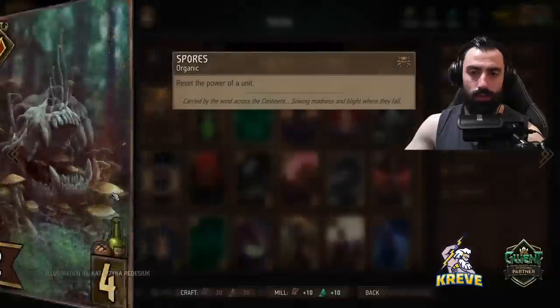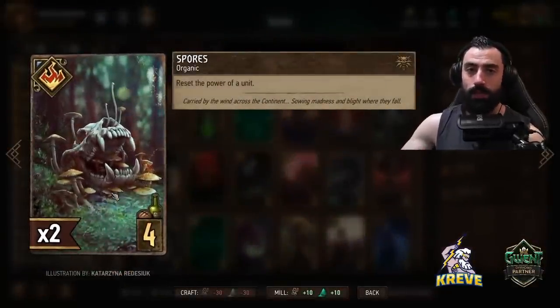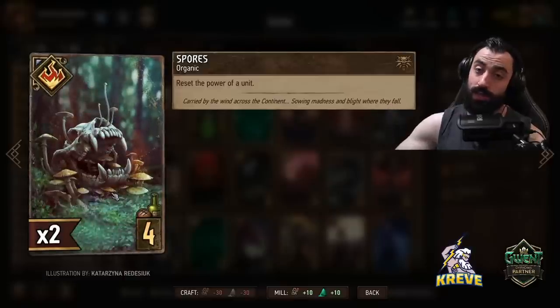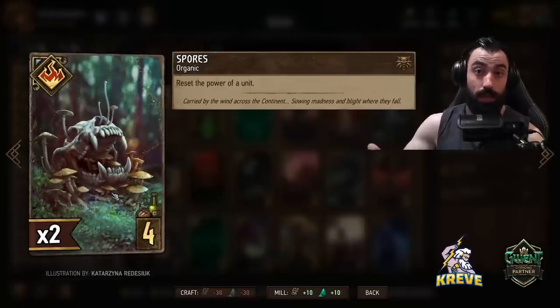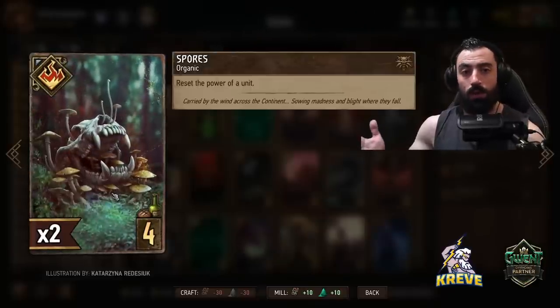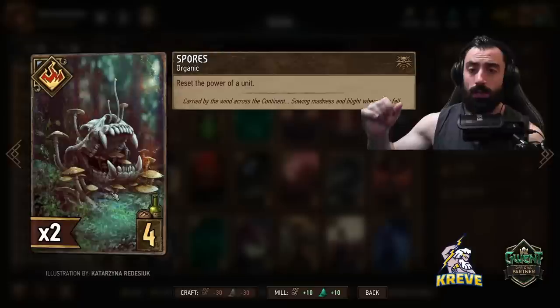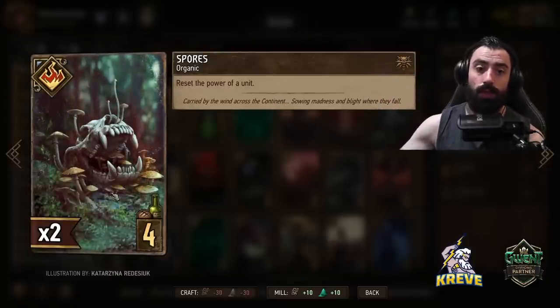Then we have Spores as a bit of a control option — reset the power of a unit. We can play Spores defensively on one of our own units; maybe She Who Knows gets damage down or Spear Tip gets damage down and you reset them. Most of the time you want to target an opponent's unit where their power level has gone above the base power level of that unit.